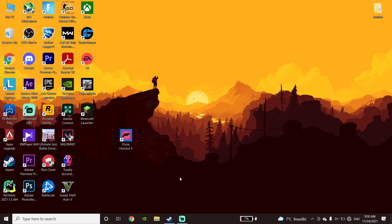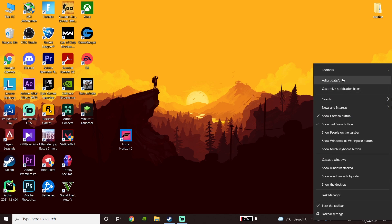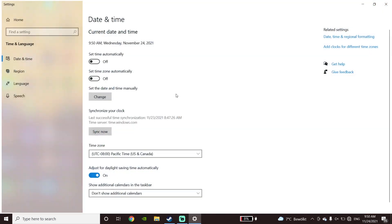just right-click on your Time. Then go ahead and click on Adjust Date or Time. Now just go ahead and check the option Set Time Automatically, and also make sure to check the option Set Time Zone Automatically. Then just go ahead and close this window.